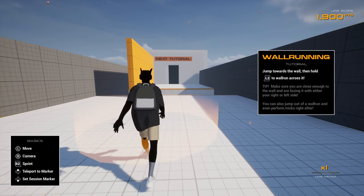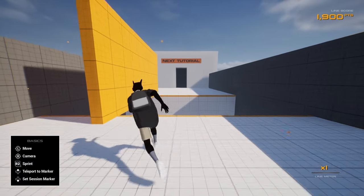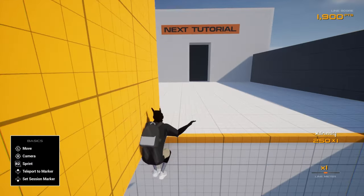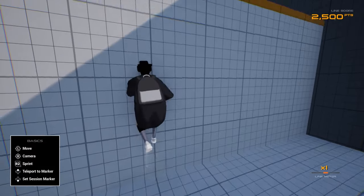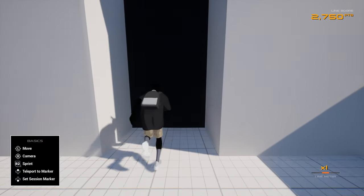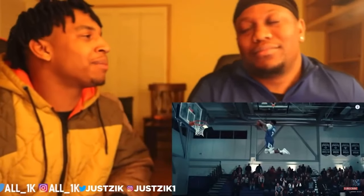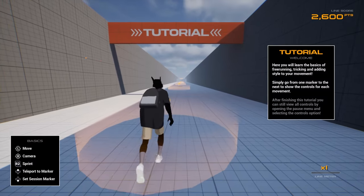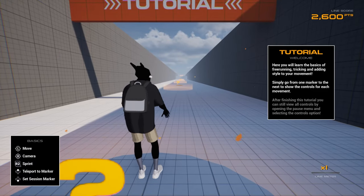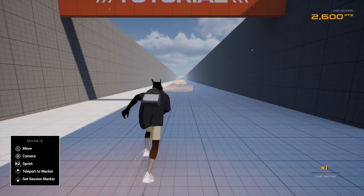Precision jumps — jump towards the wall then hold L2. Oh yeah! Next tutorial, we got to get on to the advanced stuff, this is too easy for a brother like me. Alright so here we go with the advanced stuff. Here you will learn the basics of free running, tricking, adding style to your movement.